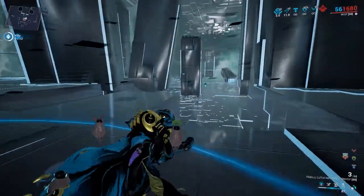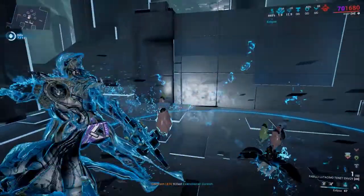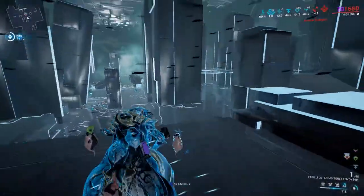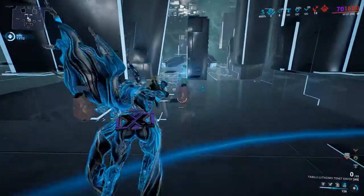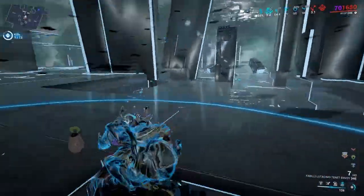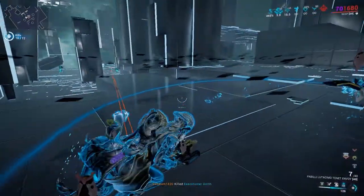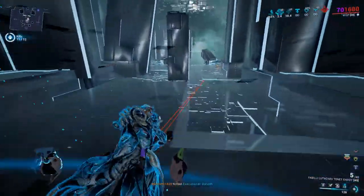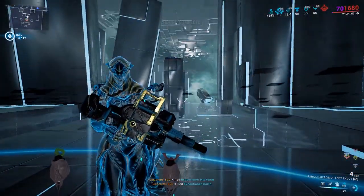If you want enemies to come to you faster, just become visible again by staying on the ground. Occasionally there are also energy orbs spawning around the arena and a couple of health orb plates as well, so you can always watch out for those. But if you're playing Wisp, you won't be needing the health orbs. Round one is done.